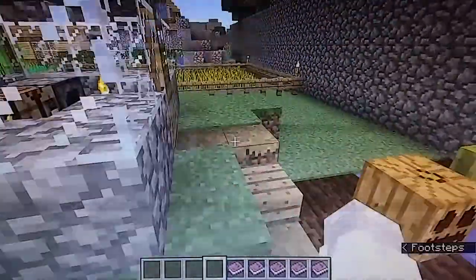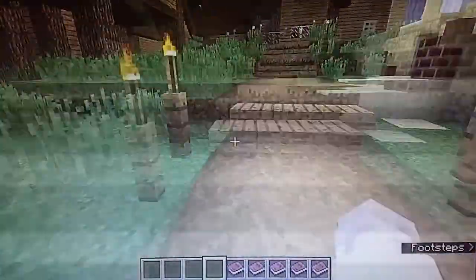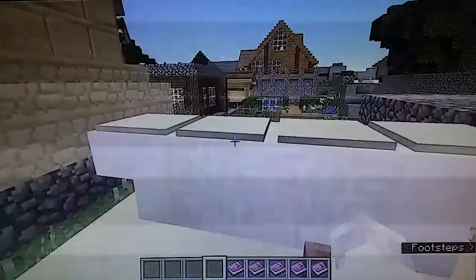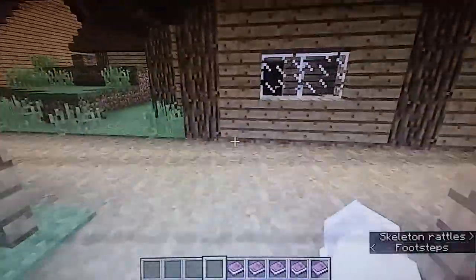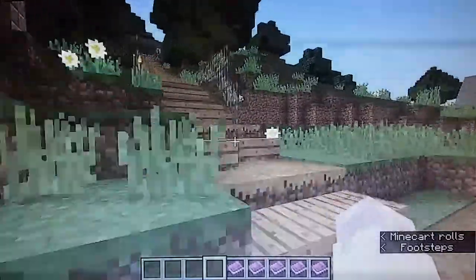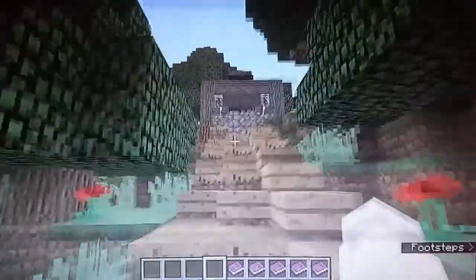I'm going to do the caravan park in a separate episode because it's going to take long enough. At some point there's a Greek altar here, there's a grave, and there's another underground house towards this way. This is like a wood supply place.